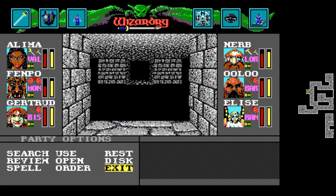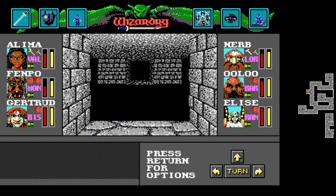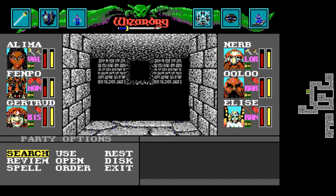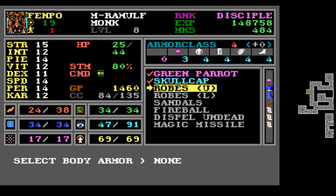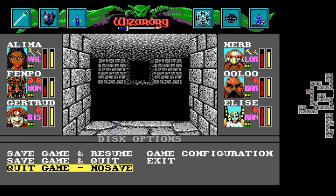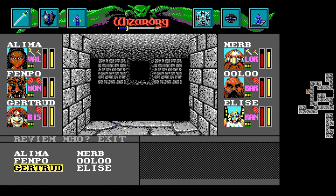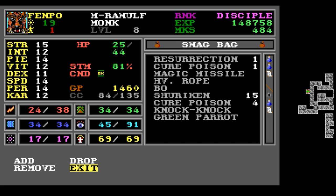Actually, one thing we can do now — let's save and test: what if we use this green parrot on someone? No effect. Oh yeah, to invoke things you have to equip them. Let's just try this as a little test — we're not gonna keep it, most likely, depending on what it does. Equip green parrot. I think he just got a point of karma or personality — one of those two. Review Fenpo: he got a point of personality. So we can use that parrot to raise a stat, which could be useful later for class changes.